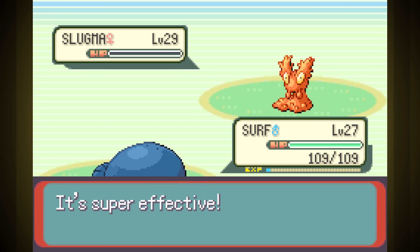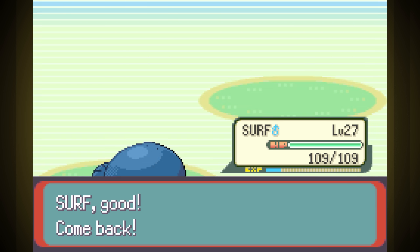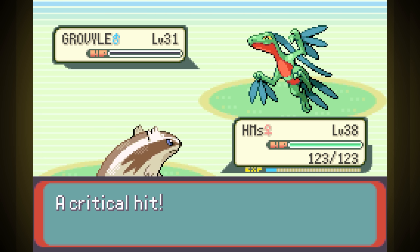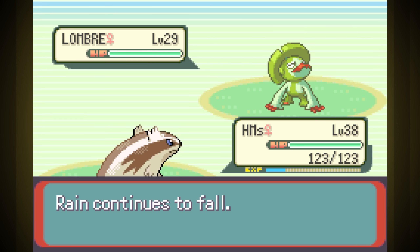Last rival fight time. Surf took out Slugma with Surf, HMs took out Growvile with Strength, and Lombri met the same fate. We get Fly after and teach it to Fly — that's the last of our type coverage: Normal, Water, Flying, and Fighting. Not really great, especially when our Fighting move is 20 power.